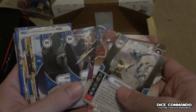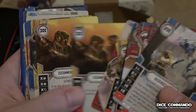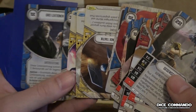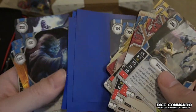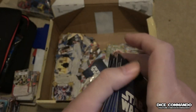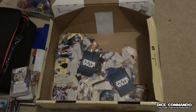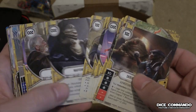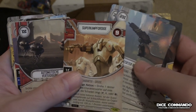He said he has a Phasma deck in here as well — we saw Phasma. IG-88. I think there's probably still some goodies in here. Unscrupulous, there's the Hiddens, probably a starter deck, another Super Conf Droid.